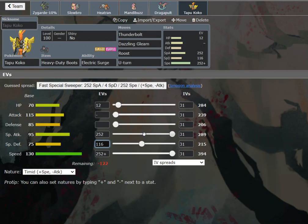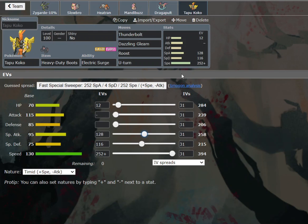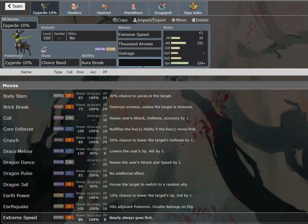We only have 128 Special Attack now. It's just Spectrier, but Spectrier is super common. We'd only be losing 8 speed if we weren't max. I think we just keep max and say this is fine. Because honestly, Koko — the goal isn't to be a hard check. It's more to revenge kill and just pivot in and out. So I think that's fine there — gives us a nice check to Quiver Dance Pheromosa, and you can boost up easily enough.